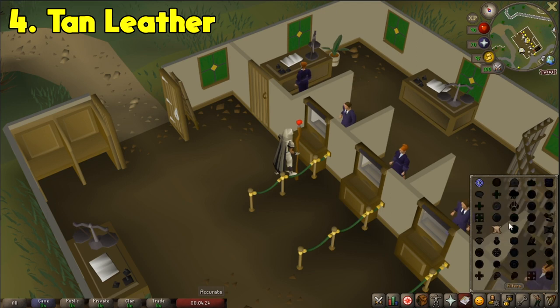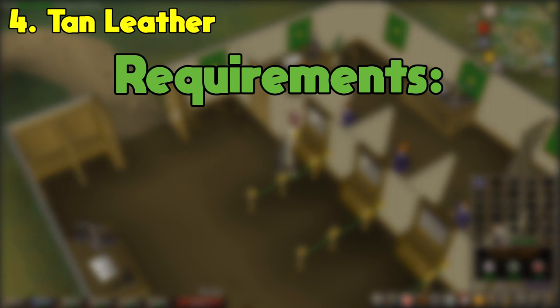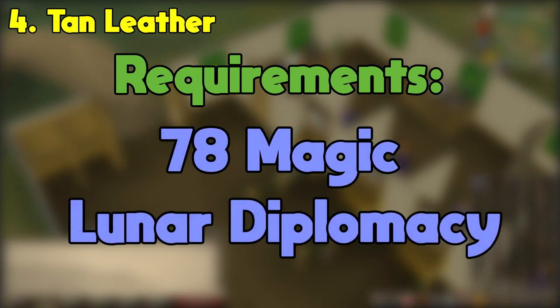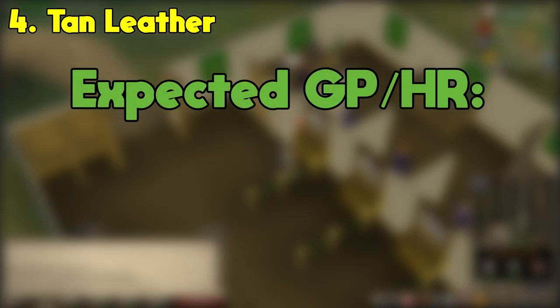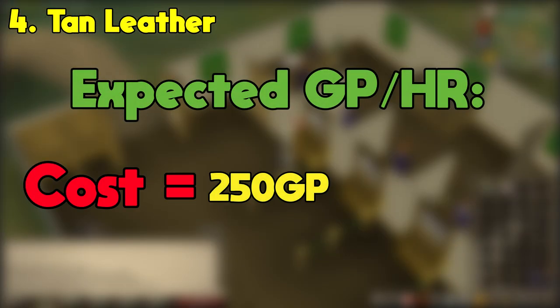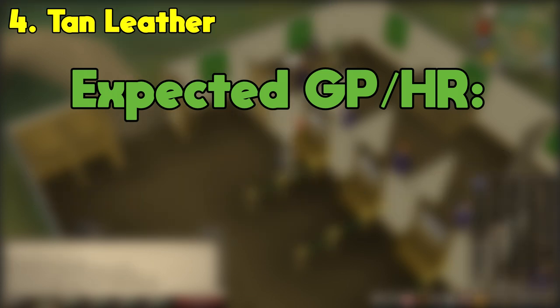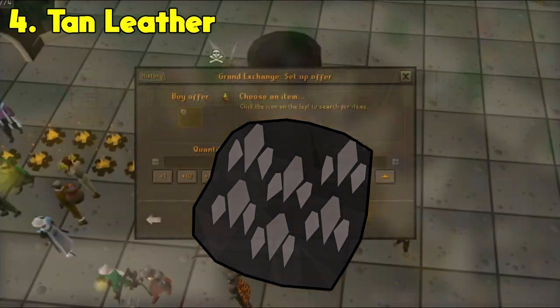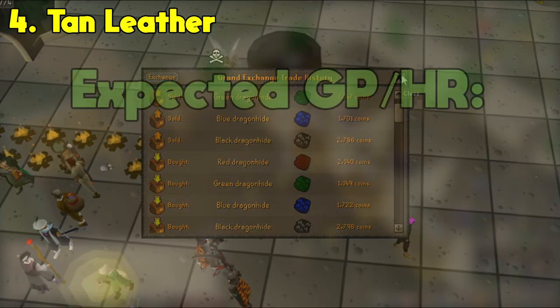Moving on to the fourth method, we are going to be tanning hides with the lunar spell Tan Leather. The requirement to cast Tan Leather is 78 magic, the completion of the Lunar Diplomacy quest, plus the hard Fremennik Diaries which have a variety of skill requirements. Each time you cast the spell, you spend 250 GP plus the cost of the hide you are tanning. In most cases, Black Dragon hide tends to be the most profitable to use, however I'd recommend checking the margins on each hide just to be safe.